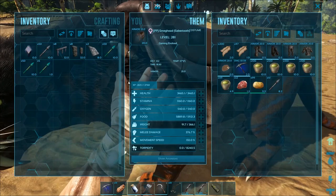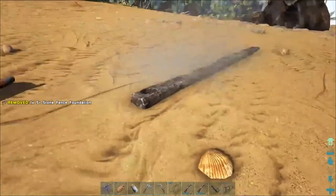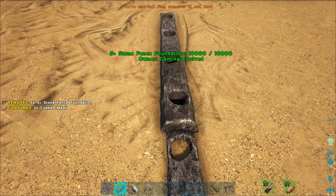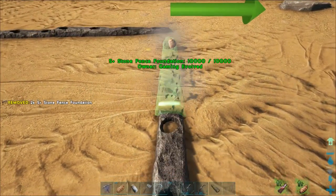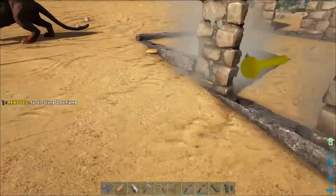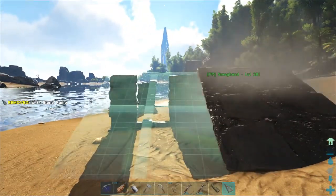Hey, Smeghead, give me all this — oh, I already had all this stuff. Okay, well, thanks, bud. I like I said, I didn't bring very much stuff for a big large taming pen — I didn't think I needed it. Just enough like this. Castroids, they can't fit through. And the beauty of S+.